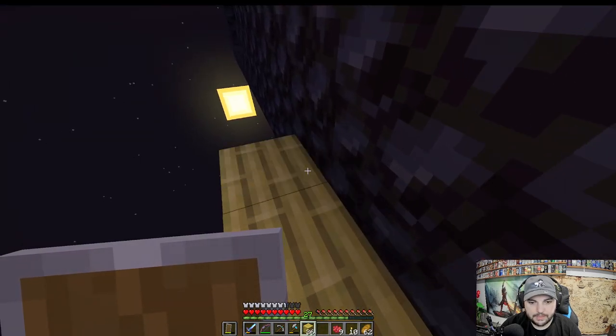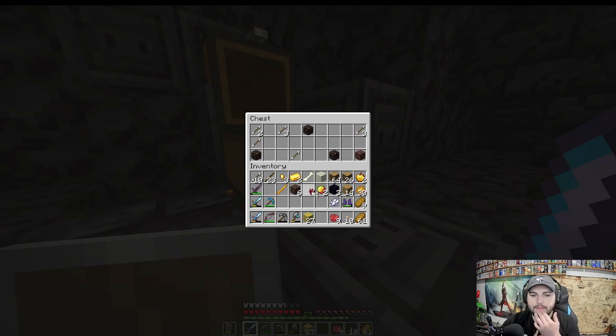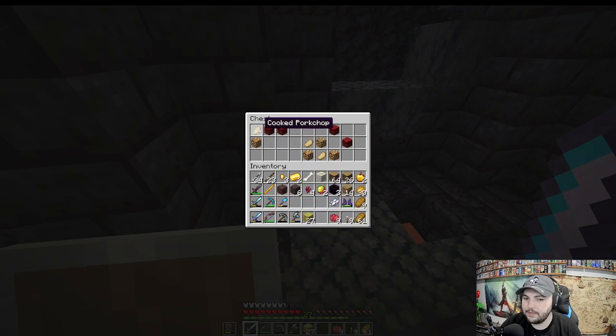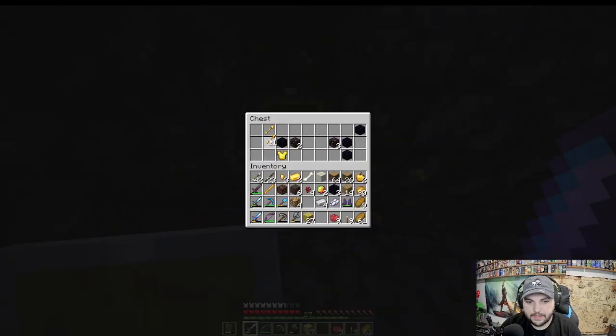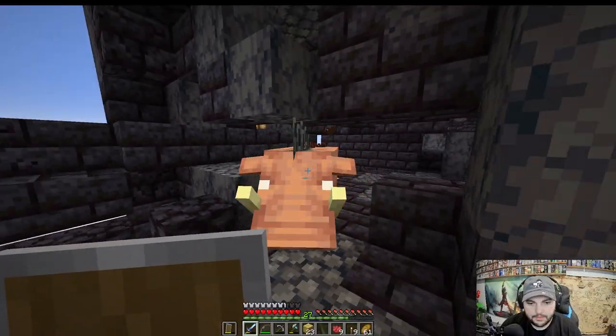There's an opening here — let me check it out. Found a chest: Magma Creams and some arrows. There's another chest too — nobody around. Ancient debris, and another chest. Oh, a diamond shovel — that's actually really handy. More arrows, Crimson wood — the Glowstone could be useful. I'm hearing bad stuff though.